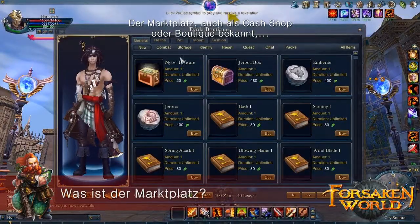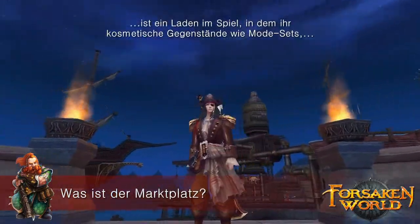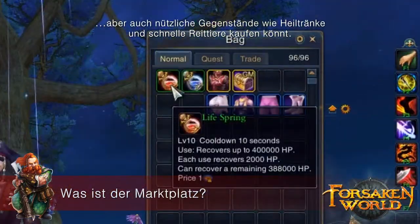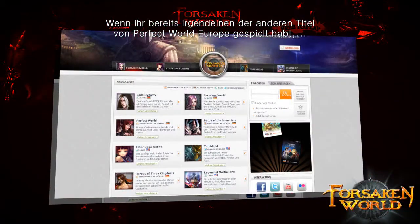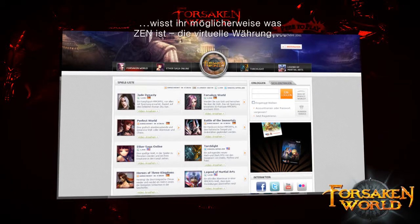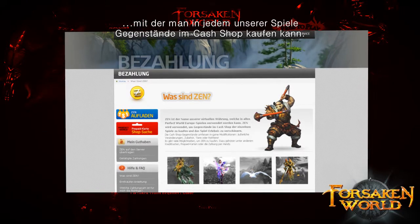The Marketplace, also known as the cash shop or boutique, is an in-game store where you can buy cosmetic items like fashion sets, handy items like restorative potions, and quick-footed mounts. If you've played any of Perfect World Entertainment's other titles, you might be familiar with Zen, the virtual currency used to purchase items in each of our games' cash shops.